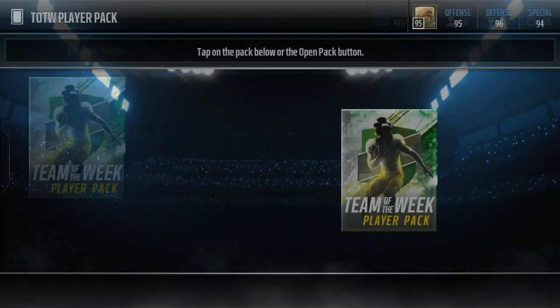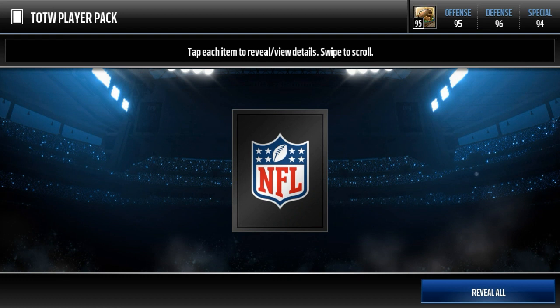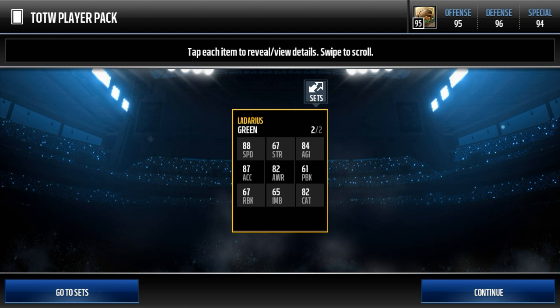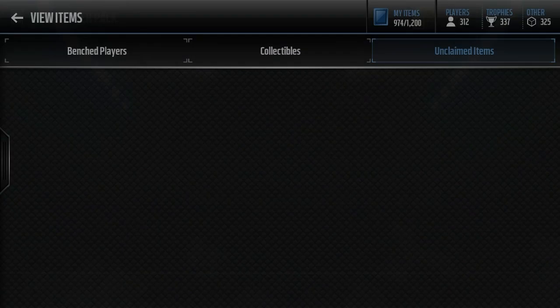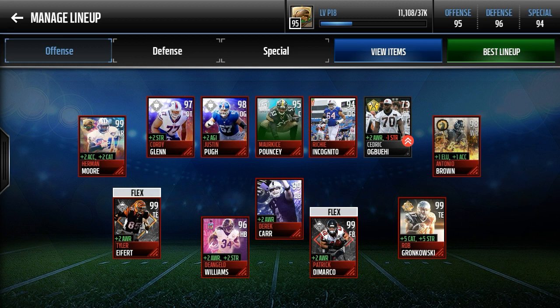Finally, the team of the week player pack — I'm guessing we'll just get a gold, but let's see if we can get lucky with an elite. We get Ladarius Green — this is a pretty good card: 88 speed, 84 agility with good acceleration, catching, and awareness for an 84 tight end. This is a really good budget tight end card, and it's also kind of on track with what we're discussing today.